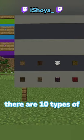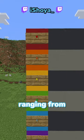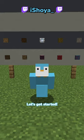Minecraft wood tier list. Alright, there are 10 types of wood. Here's your tier list ranging from S to F. S as the best and F as trash. Let's get started.